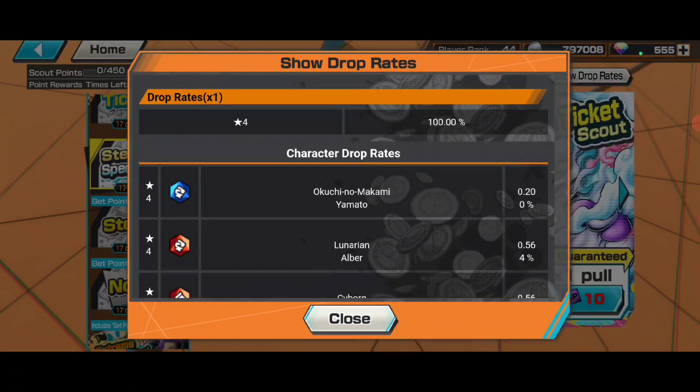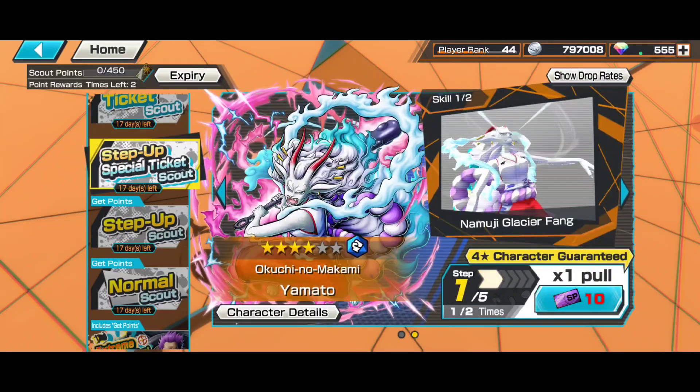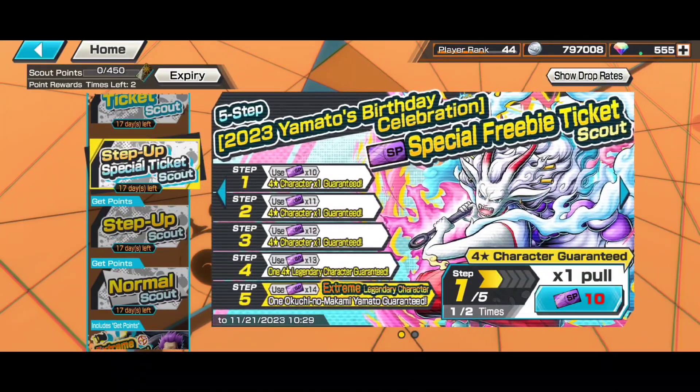Same as a new special EX or EX getting released — so why would we summon for hybrid Yamato when we could go for Green Bull, King of Hell Zoro, or any other special EX or 5th anniversary EX? New special EX is gonna come this month or next month, so start saving.